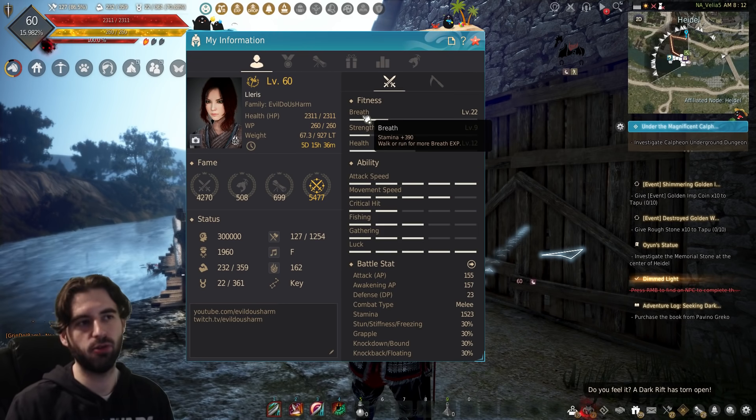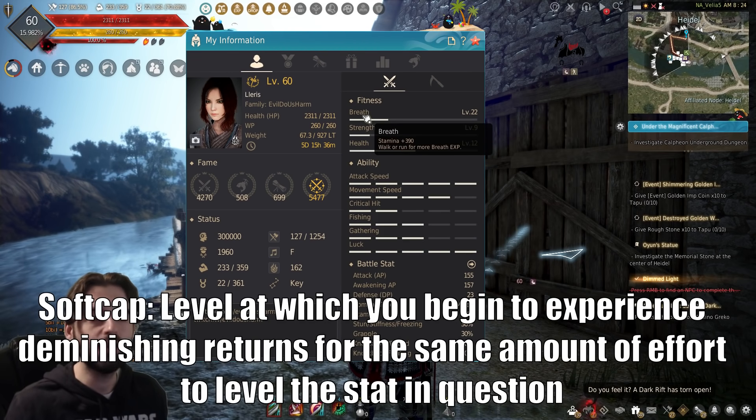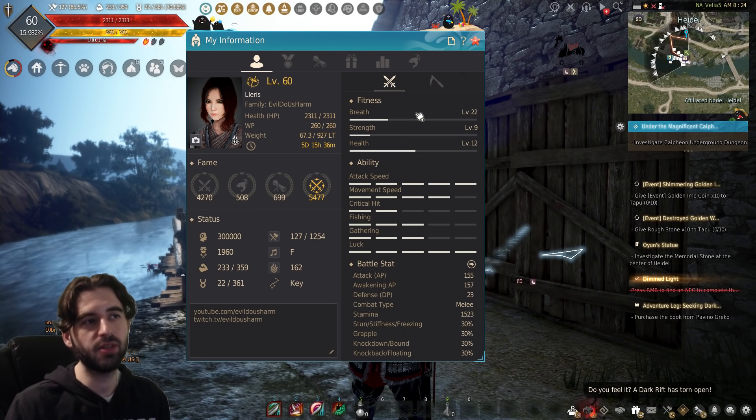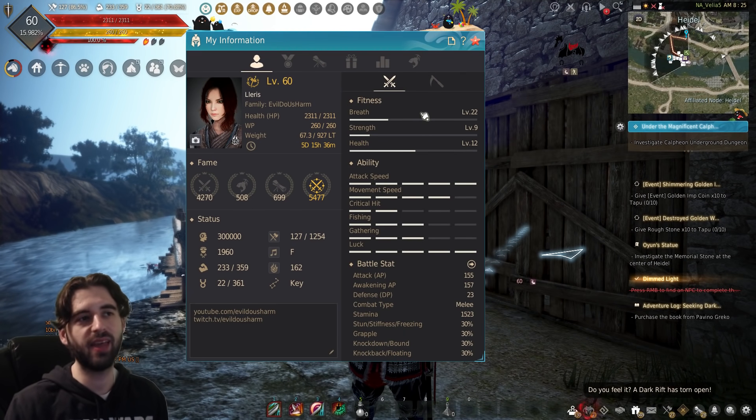Breath is the stat that controls your stamina. You can hover over the tooltip and read it just like I can. This stat itself has a soft cap at level 30 — in fact, all of these stats have a soft cap at level 30. EXP for the breath stat in particular is probably the easiest one to obtain in the game, and you're going to obtain it literally whenever you are playing. Breath EXP is obtained just from moving around in the world of Black Desert, so if you're out grinding or walking from city to city, you're going to accrue breath EXP.